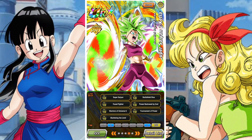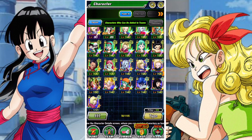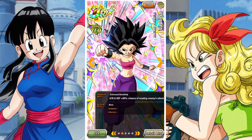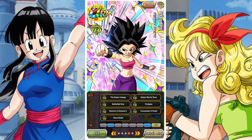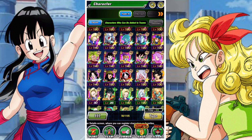The Universe 6 Saiyans share links like Tournament of Power, Saiyan Warrior Race, and Universe 6 itself. Very strong components of the team — also units that probably need an EZA now, although I'm a little scared to see how good they'll be after their EZA, which is probably why they're holding off on them.